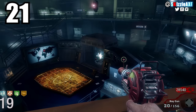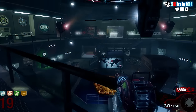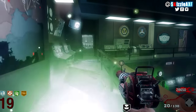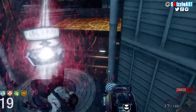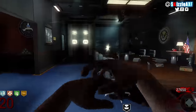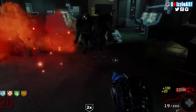Coming in at number 21 we're talking about the OG — the Ray Gun. A lot of people would say it's not a wonder weapon, but it is — that's why it has 'ray' in the beginning. When you compare the Ray Gun with other wonder weapons in Treyarch Zombies, things get real pretty fast. The splash damage is something I absolutely love, but if you don't have PhD Flopper you can hurt yourself. Gotta be super careful when you use the Ray Gun — that's why it's at number 21.